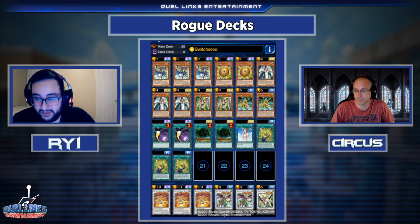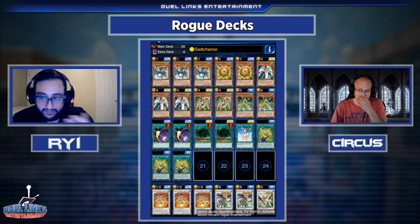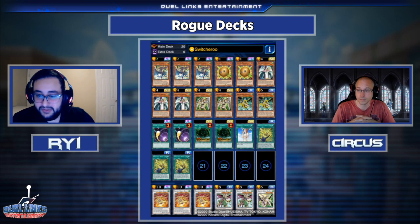If you manage to take Askelon out, he specifically synchro summons — not just special summons, synchro summons — from your deck. So that activates your Birdman effect for example. If they deal with your Askelon and can't deal with the new monster, you bring out another Askelon. Cú Chulainn is really cool because he becomes an equip but he can summon himself as well. When you have cards like Dux, he can bring him back from the graveyard and then you synchro with him.